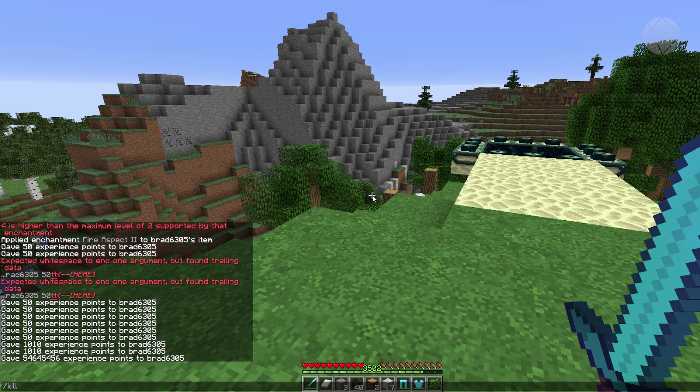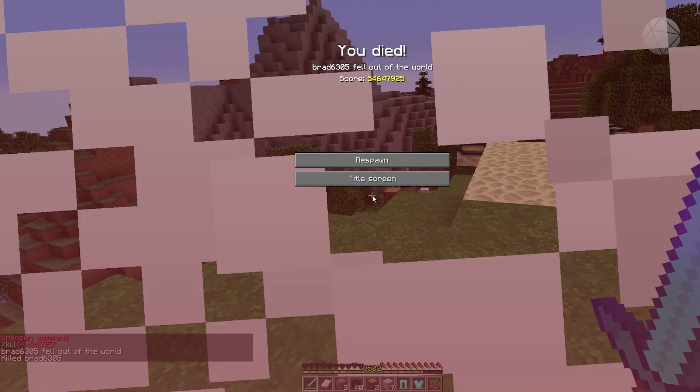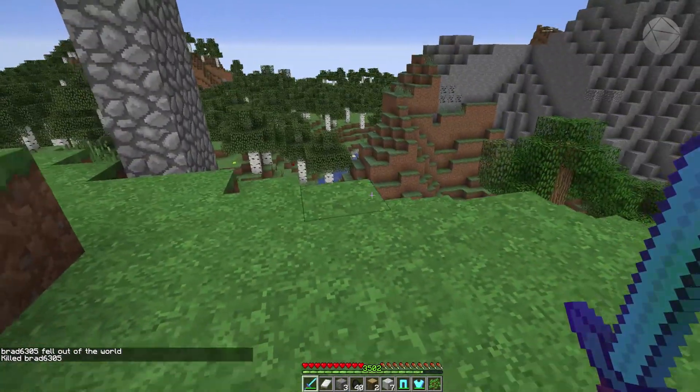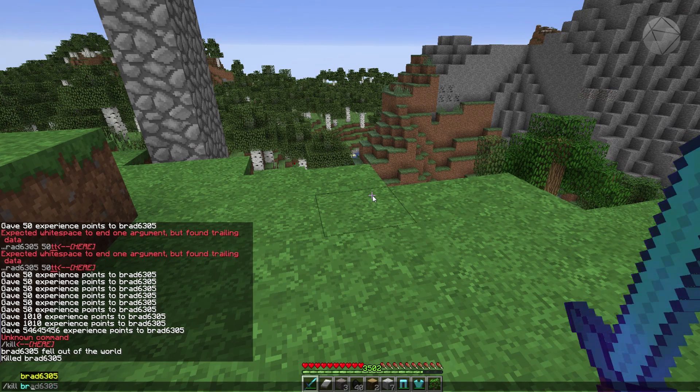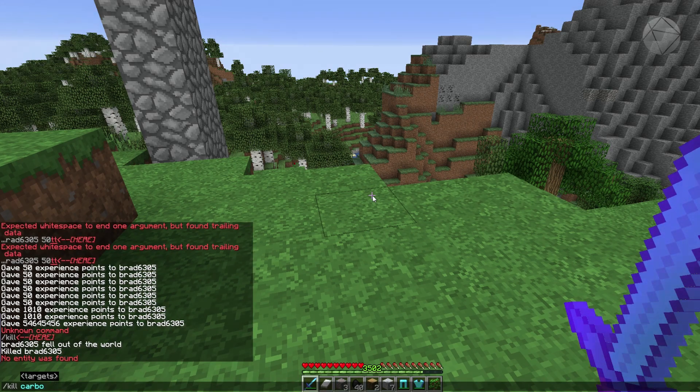Slash kill — kill will kill an entity. So if I want to kill myself, I can do that. That probably would have been an easier way to do this the entire time instead of jumping off towers. But that's how you can effectively kill someone else in the game. If I want to kill a specific player, I'd type their name after the command and it would find and kill them. You can also kill mobs using entity selectors.